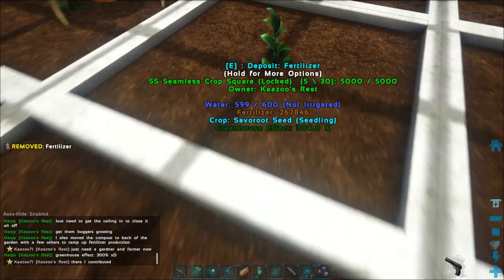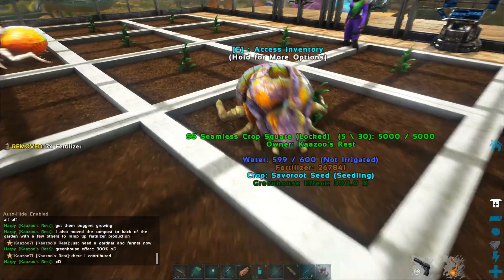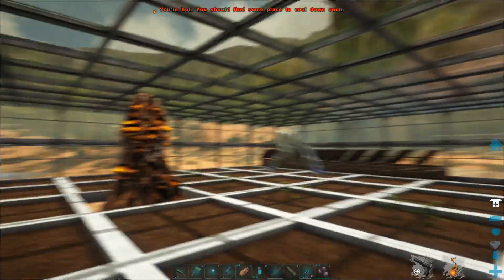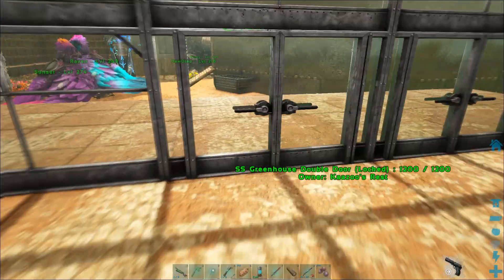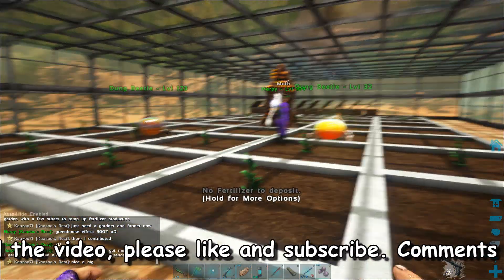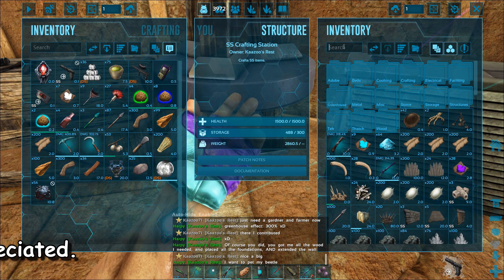I was picking up the dung beetles out of the cages and bringing them in here. Now that she has the roof on the garden, we're throwing all the fertilizer we have in and placing the dung beetles in there so they can wander around the garden on wander mode. The Gardener will put poop in them and they'll make fertilizer. She also put compost bins in the back - to fill things up quicker you want the compost bin and dung beetles all working at the same time.